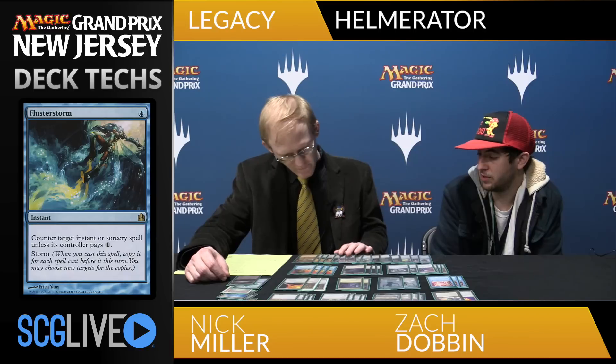You've got a couple Flusterstorms and some Vendilion Cliques — more disruption? Yeah, Flusterstorm is for the unfair decks. It's a fun one because even if you have a Chalice in play, it doesn't actually counter the copies, so you can still cast Flusterstorm and point the storm copies at things. And Clique is for Show and Tell — they cast Show and Tell, you Clique them and take what they're trying to put into play. Or you can bring it in against Stoneforge decks.